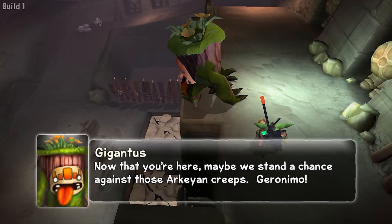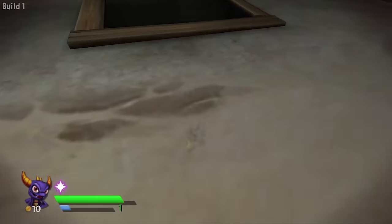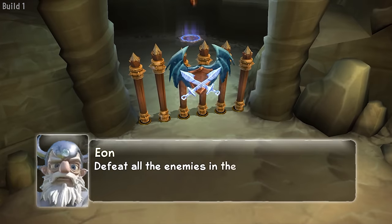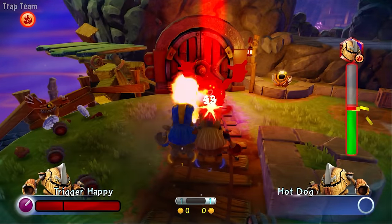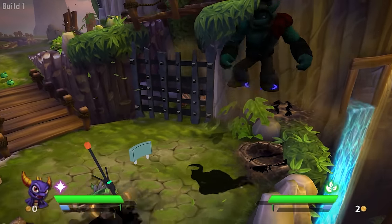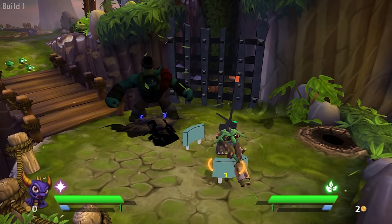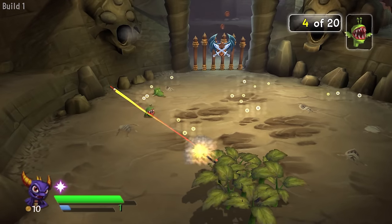Those are all the differences I could find in the alphas. Thanks for watching, and let me know if you want to see more Skylanders content. I'd love to make more videos exploring the Giants alphas, as well as the ones for SWAT 4, Superchargers Racing, or just having fun messing around with files of the released versions. I'll soon be making a quick tutorial on how to play as the unused characters, since a few different people asked for that. Goodbye for now, and I'll see you when I finally stop procrastinating enough to work on another video.